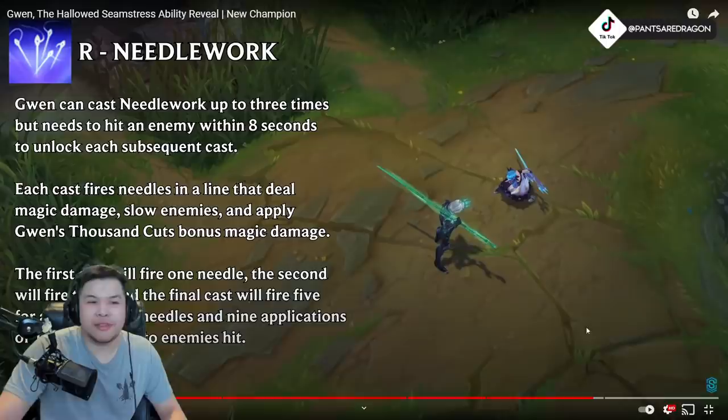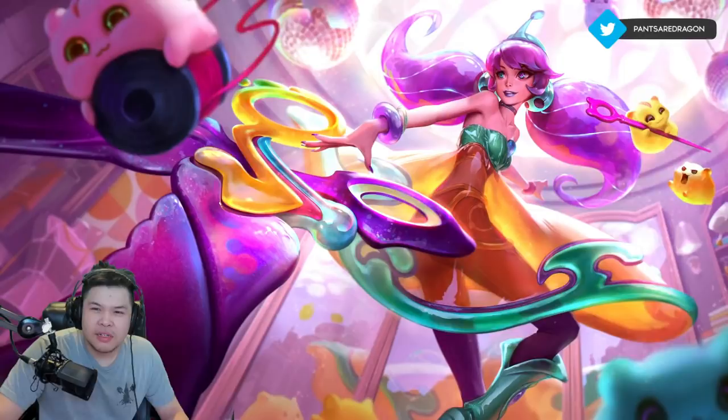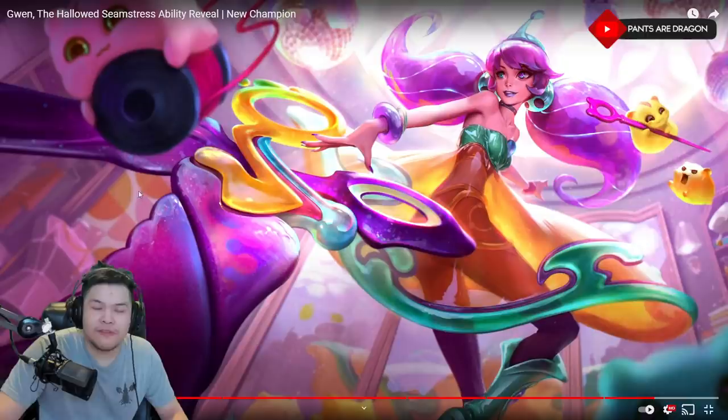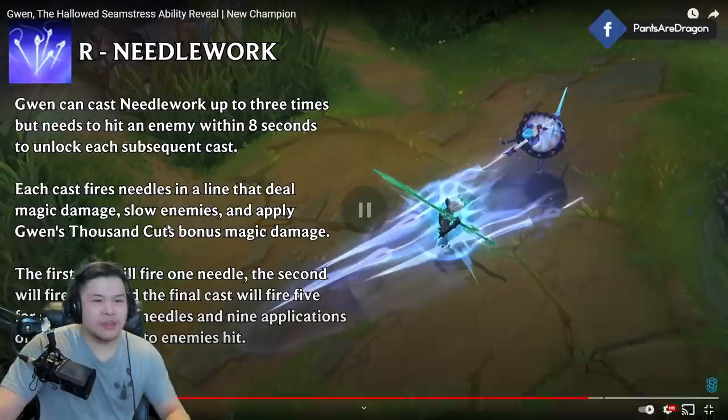So you snip snip snip, but you have to land it. If you land it — oh man, this champ is absolute percent health. I gotta see how she works. I don't know why they're not going to be building her tank. Oh, that's her splash art — this is a little too cute. Is this that new Space Groove skin? Is that Space Groove Gwen?